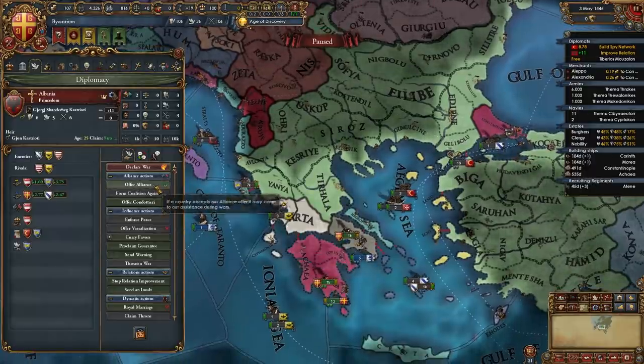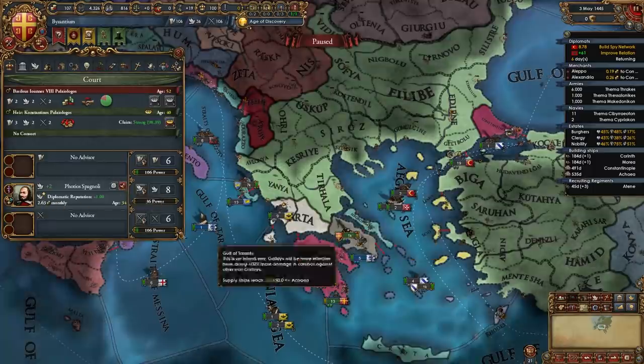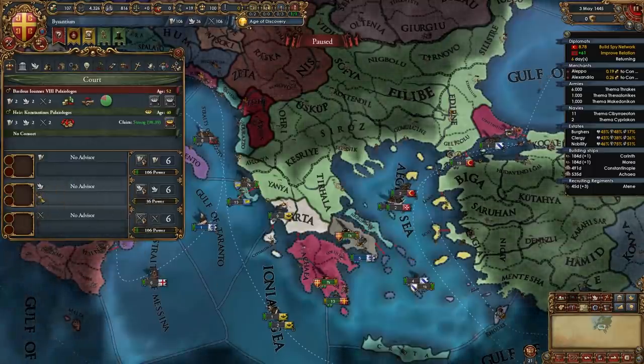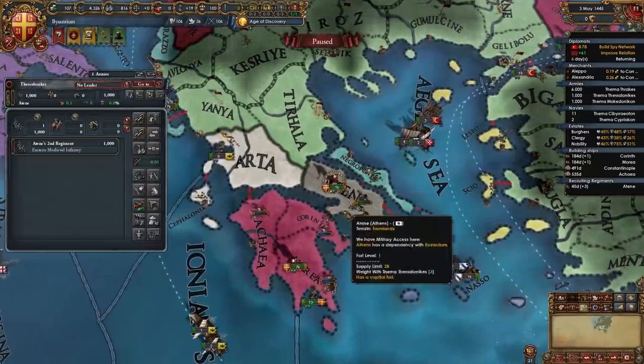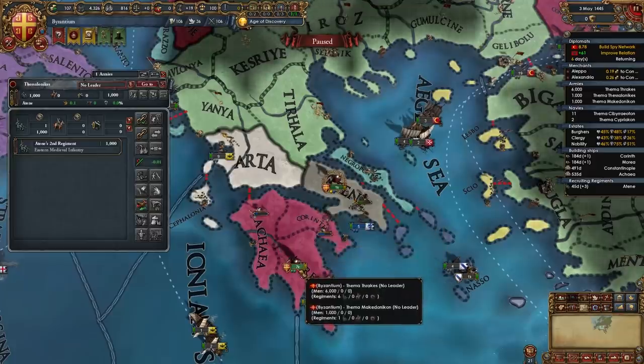It's only been a couple of months and I can ally Albania. At this point I am going to fire this diplo rep and you should fire your improve relations advisor if you have him. If you don't, it's only going to take you like two or three more months to ally Albania, so it's totally not necessary. Also when your troops keep building in Athens, keep moving them down to Morea once they get enough morale to be able to actually move.